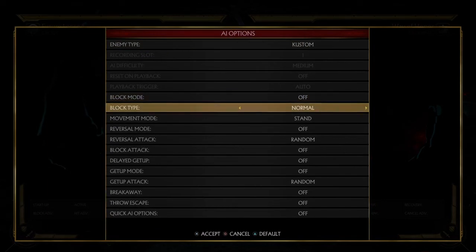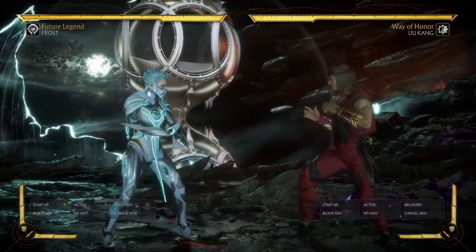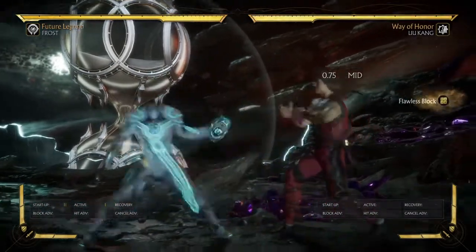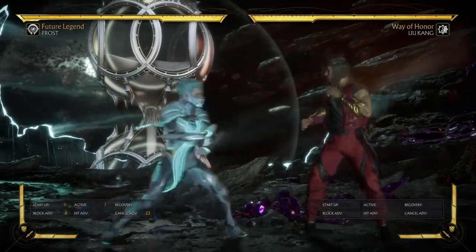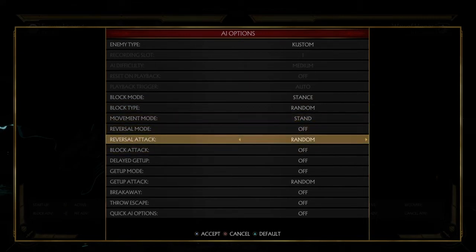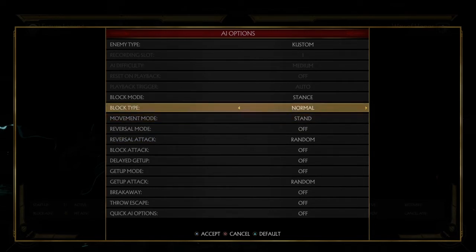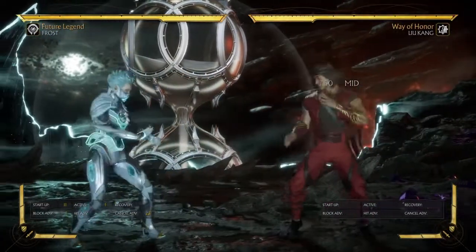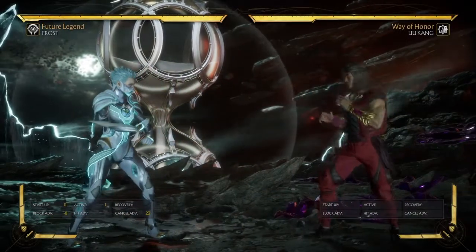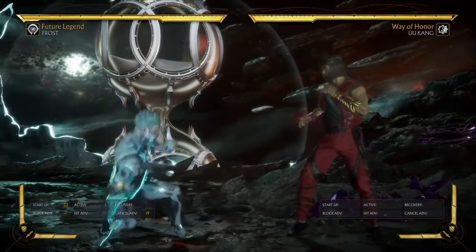The spacing on Back 1, 2 can vary depending on when you end the string. I personally like to use Back 1 alone because Back 1, 2 leaves you right here — good for mid screen — but Back 1 alone actually leaves you farther than where you started. This leaves you pretty far: I started right in front of Liu Kang but now I'm over sweep distance, past it, in range for Down 4.